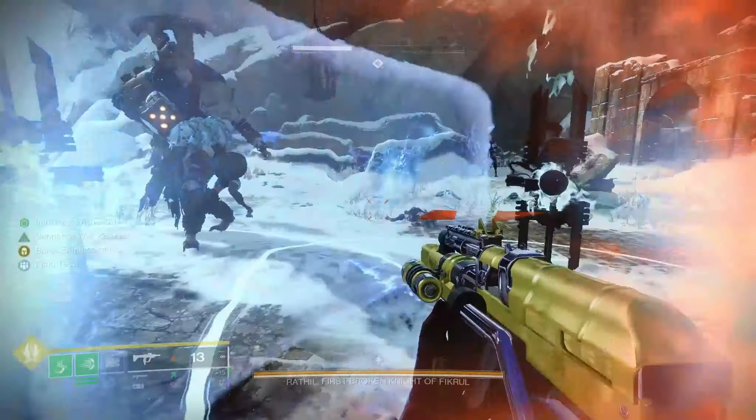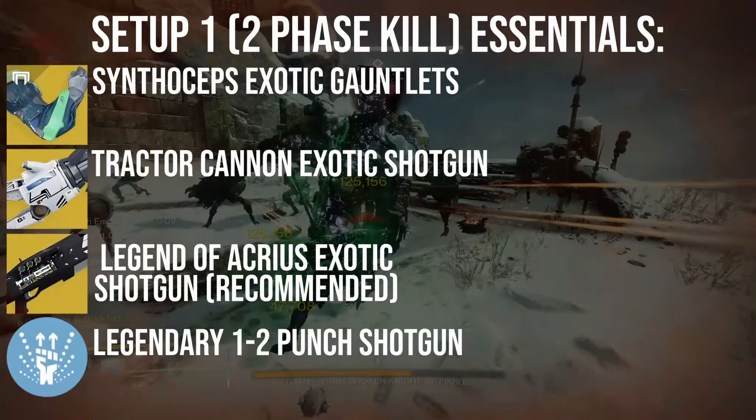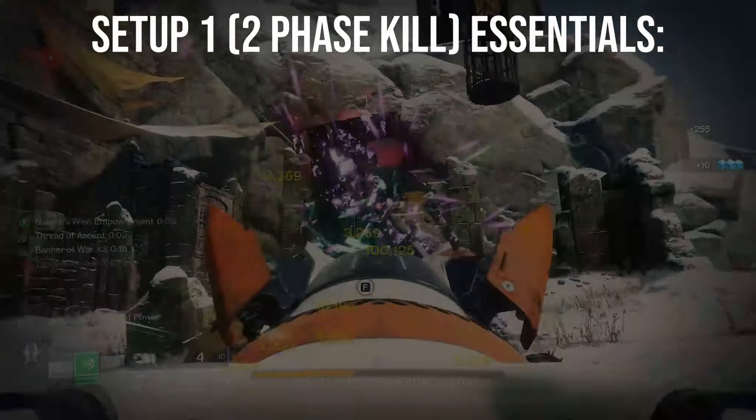But how can times like this be achieved? By using the very well balanced Strand Titan subclass. There are two ways to go with this: an easy to execute 2-phase, or a more complex but rewarding 1-phase. Both are consistent with practice. We'll cover them both, but if you've not played with Strand Titan a lot, this first setup might be a better place to start.